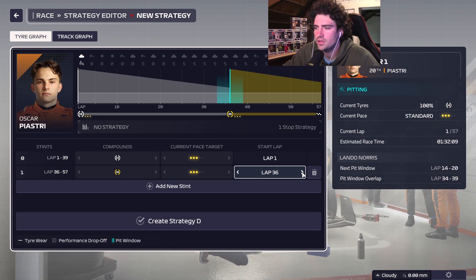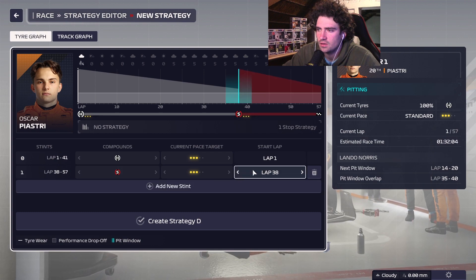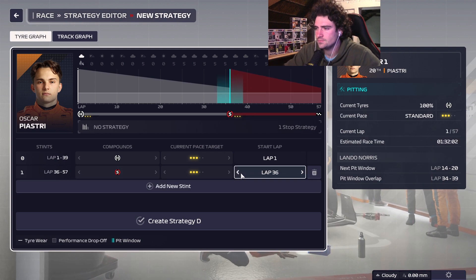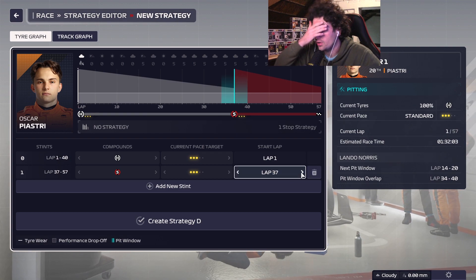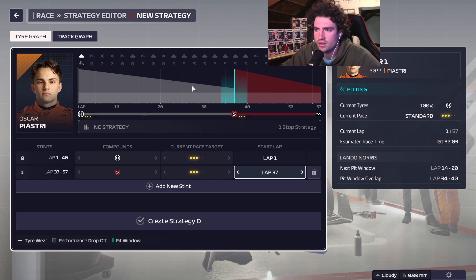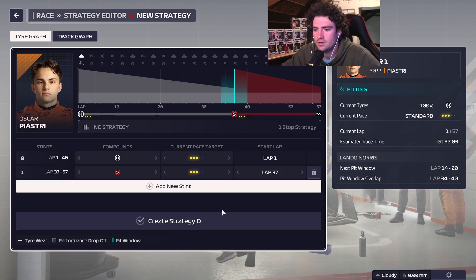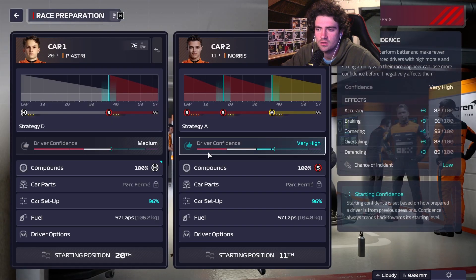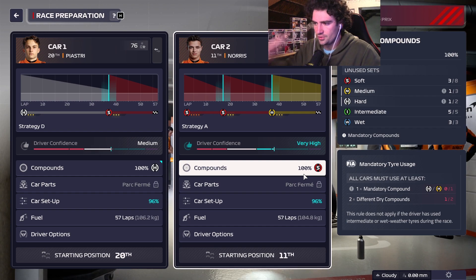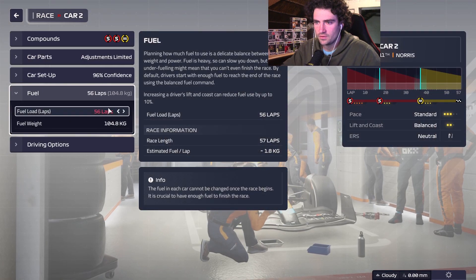For Oscar, I think we'll start on a hard compound and maybe end up doing a one-stop — it's going to be slow either way. We'll just basically hope for a safety car at the right time. If there's a safety car at some point we'll switch to mediums, then put on softs and hopefully make it to the end. We'll leave him on the track a bit and see what he can do.